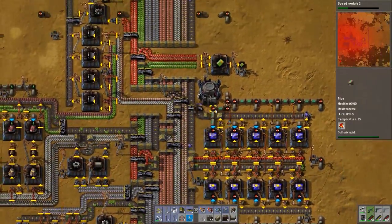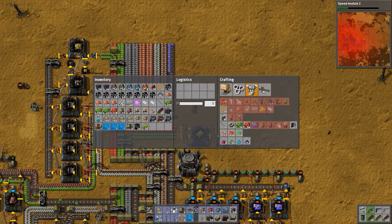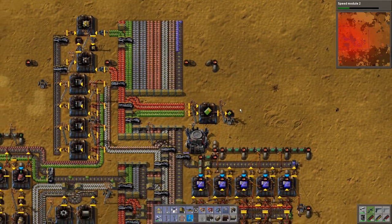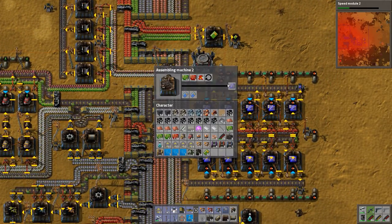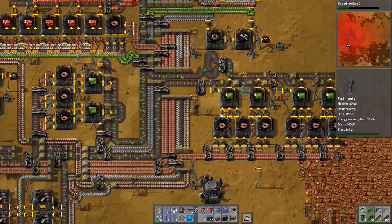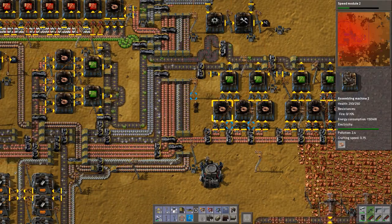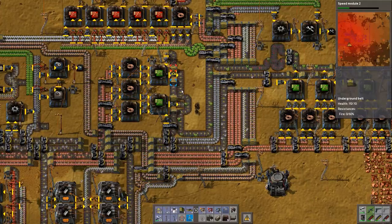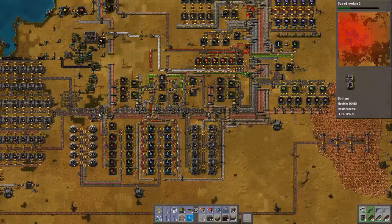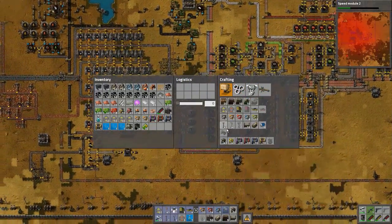How many blue circuits do we have? Well, that's not 40 — how many do we need? Is it 40? That's not 40. I'm assuming that all you're lacking is normal circuits. Yeah, yep. There's not enough here — iron ore, there's not enough iron plates here. That's very surprising to me. The solution for that, of course, is the same as always.